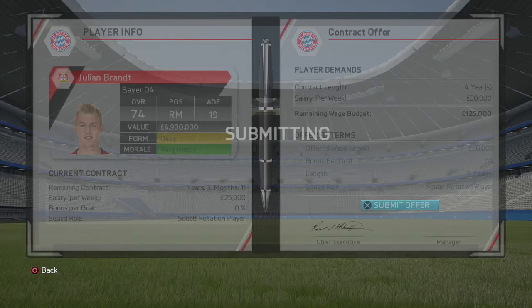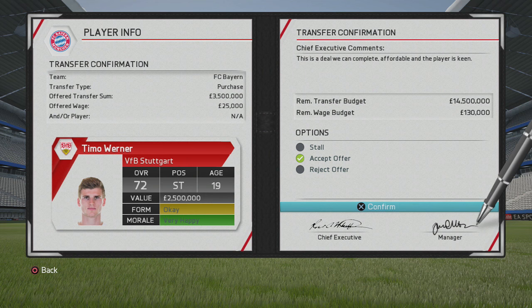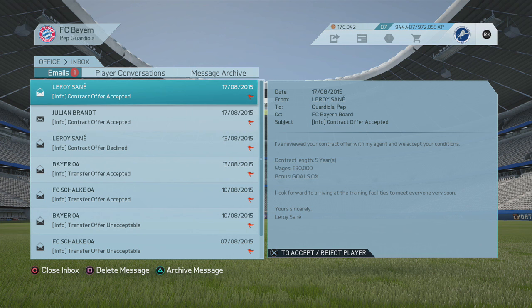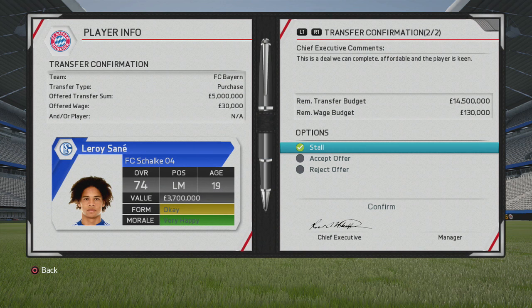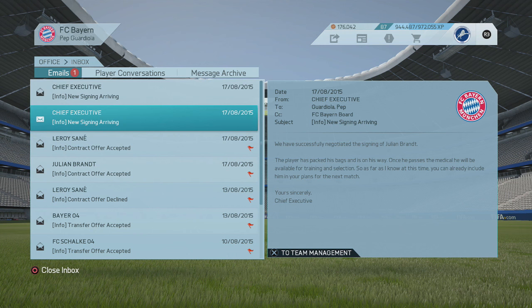They are long-term replacements for those experienced players — Ribery and Robben, for example. Getting young German talent from the country your club is in is always fun to develop for the future. With the training feature, you can develop them well. For around £15 million for all three, you wouldn't say no when you consider how good they could be in the future.